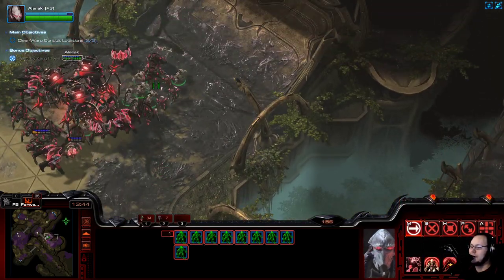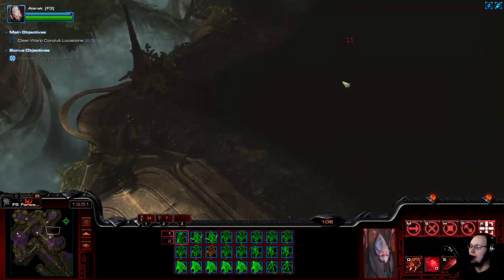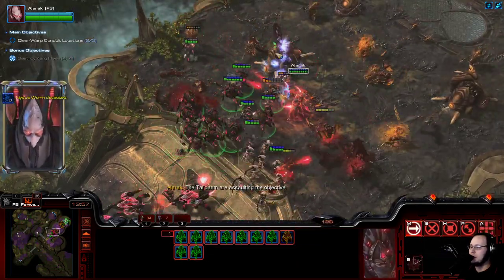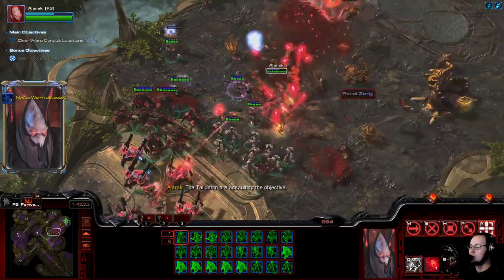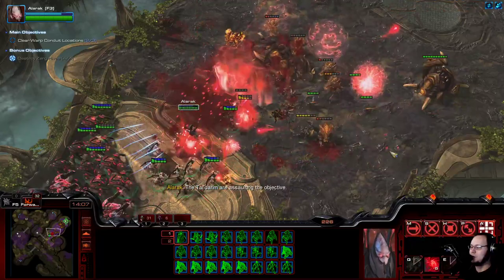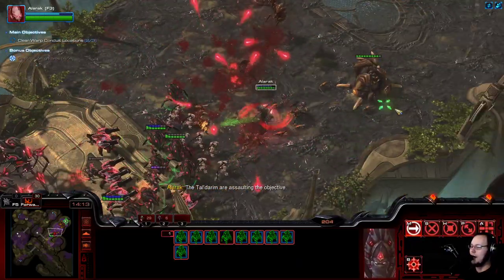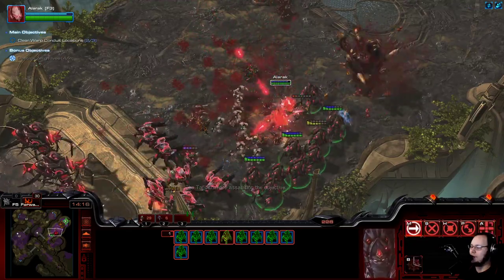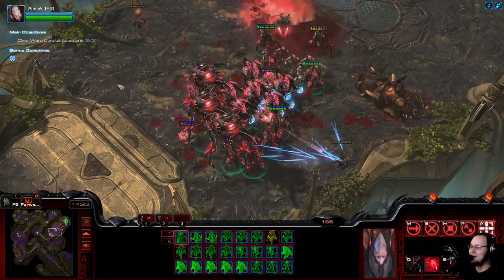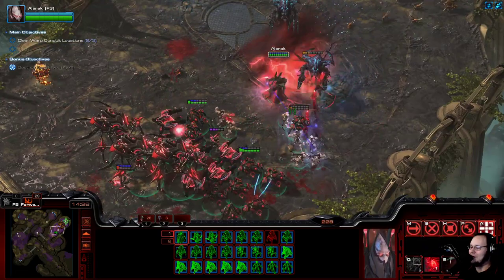For this final push, we're going to get the Supplicants in the front, Zealots in the front, everything else in the back, and start pushing in. We're going to do a big blink on top of that, and the double damage allows me to snipe it really nicely. I'm going to kite them back a little bit as the Orbs get their damage done, and then we can walk forward and get the snipe off. I like this. I actually think that this army has more synergy than the traditional Legacy of the Void army that they give you, which is pretty funny.